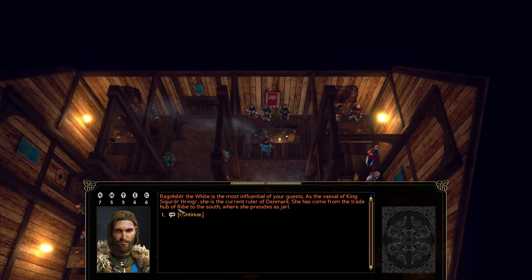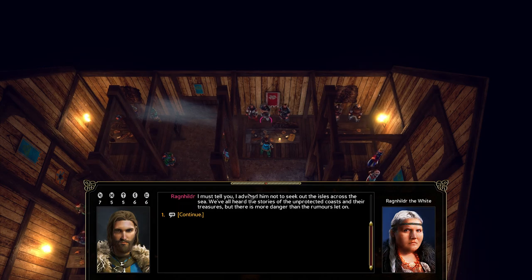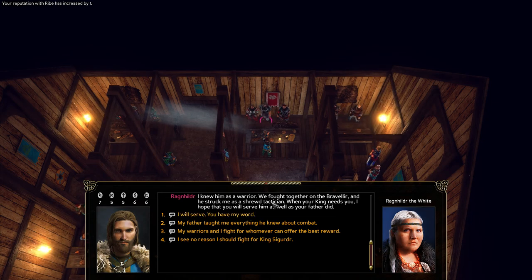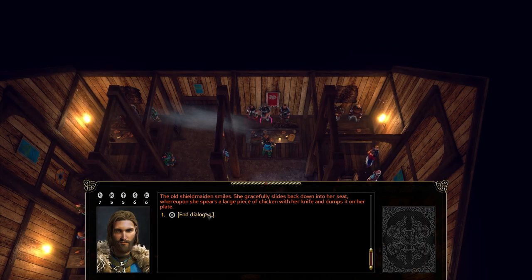Raggenhildr is the most influential guest — vassal of King Hringer, current ruler of Denmark, and Jarl of the trade hub of Reeb to the south. She extends condolences on behalf of Reeb and the king, and says she advised my father not to seek the isles across the sea — there's more danger than rumors let on. She's not surprised the journey claimed his life, but is glad he died with a sword in his hand. She knew Douglas as a warrior, fought alongside him, and called him a shrewd tactician. I give her my word of service, and she says the king won't forget those who aid him in battle.